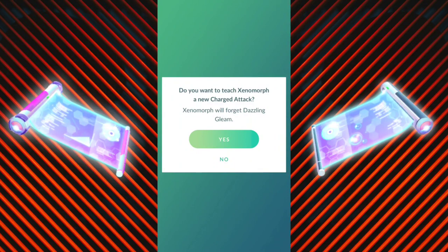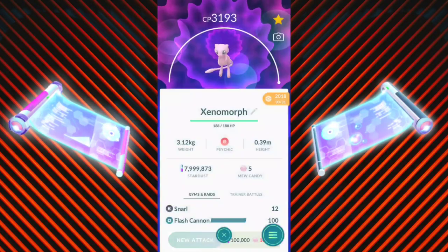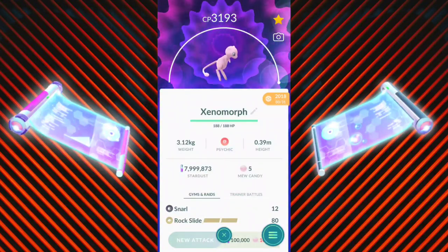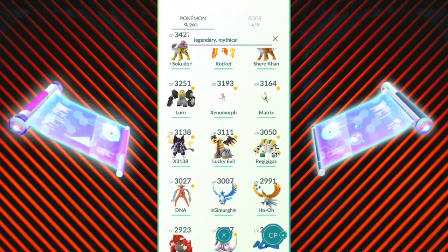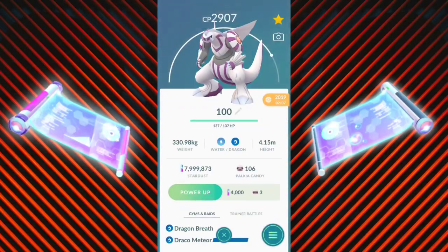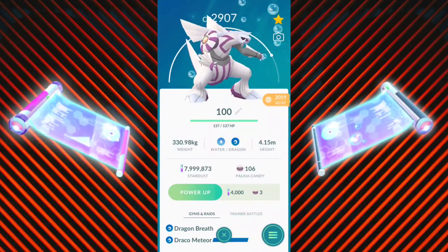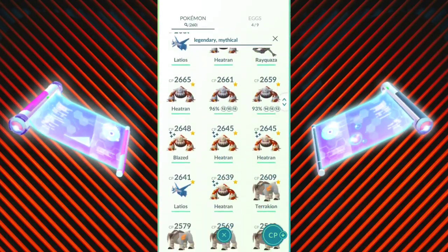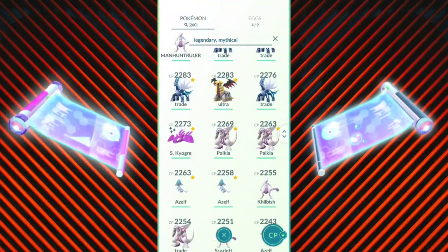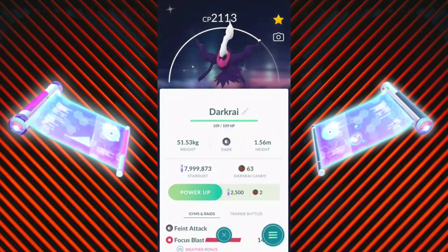Mew has a vast move pool, so picking the specific move you want for PvP is something really nice. I used two Charge TMs just for fun and landed on Rock Slide — not too concerned. I also have a 100% IV Palkia that I was afraid to power up but went ahead and powered it up a little. I don't want to invest rare candies — I'll wait for it to return — but that's another Pokémon that can get an exclusive move you can use the Elite TM on.